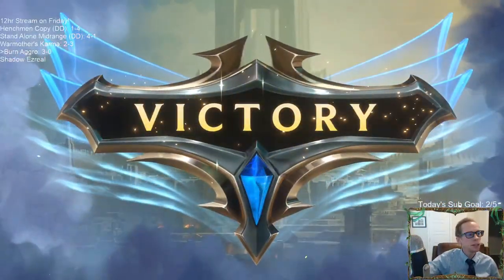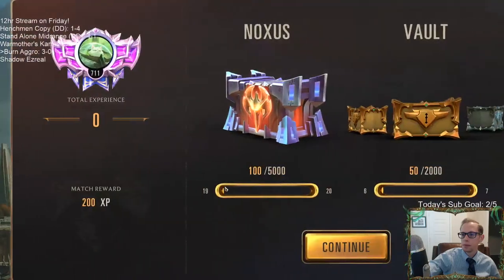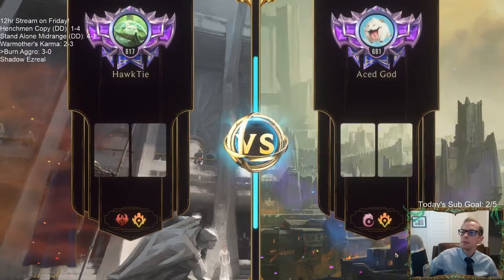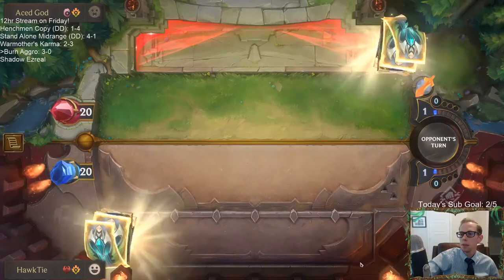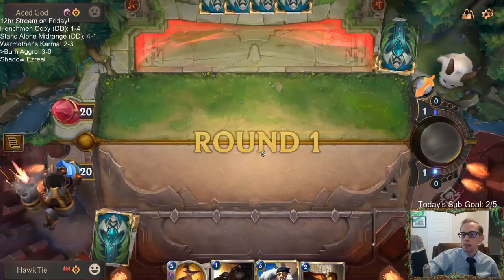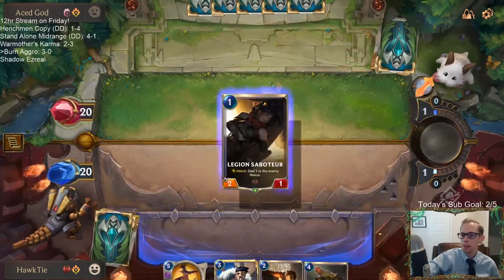Three and zero — 15 minutes, five minutes a win. This deck is good. We haven't even faced the control decks yet, and I really like our chances against control with all this direct damage. This looks like a control deck — Ionia and P&Z. I'll be sad if we lose this. It doesn't mean we're absolutely going to win, obviously, but I built this deck for control. It's my first time playing against Ezreal — what we built the deck to face. Let's see how it does.